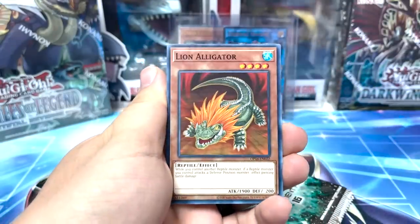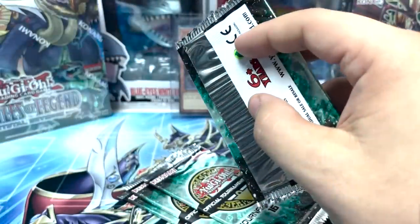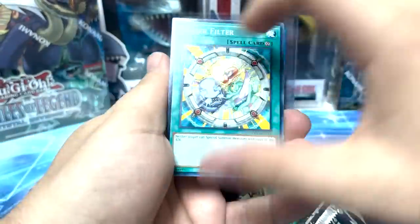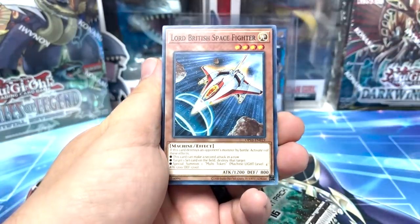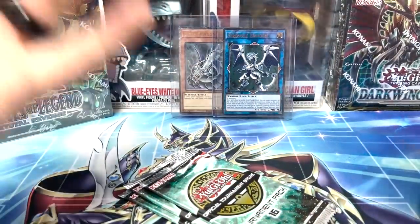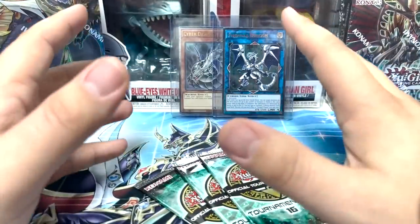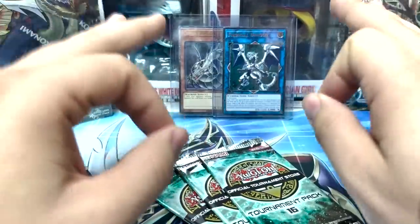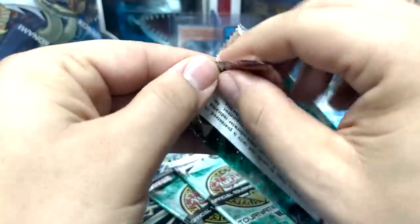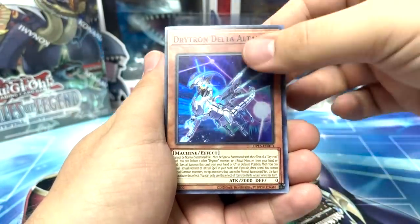We got Peyton, Lion Alligator, Phonon Pulse — I love how we're getting like the same three supers, but I'm not gonna complain. Power Filter again — I think this is a good card, try it on your side decks. Lord British, Nerve Gale — still no Cyberstein. The third ultimate in this set is Forbidden Droplets, one of the most valuable ultimate rare modern cards — we're talking 200 plus. That's a big deal. Let's see if we can make it happen. Last three packs: Cosmic Flare, Alien Brain, another Drytron Delta.